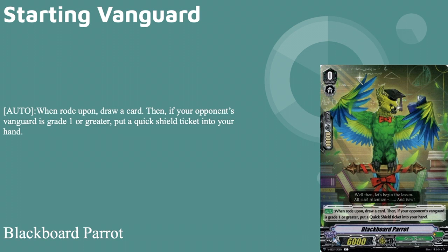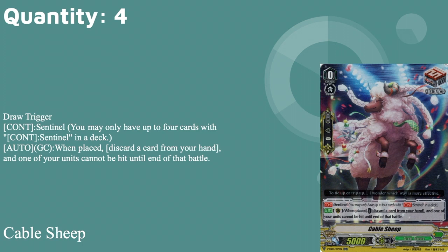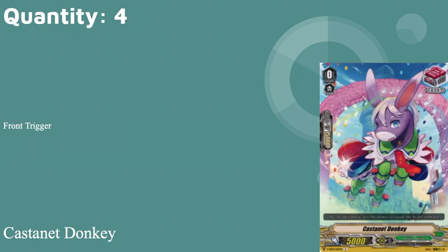I ran Blackboard Parrot as the starter because that's the standard Great Nature starter for most of the clans. Trigger-wise, we're on four copies of the draw trigger Cable Sheep, because we need to draw PGs. It discards a card from your hand and cannot be done to battle — standard PG. We want the draw PG to get hand cards, and the PG itself because if you saw what most of this deck is, you'd understand why.